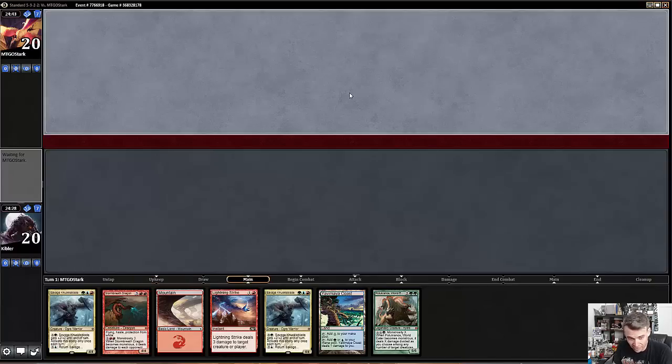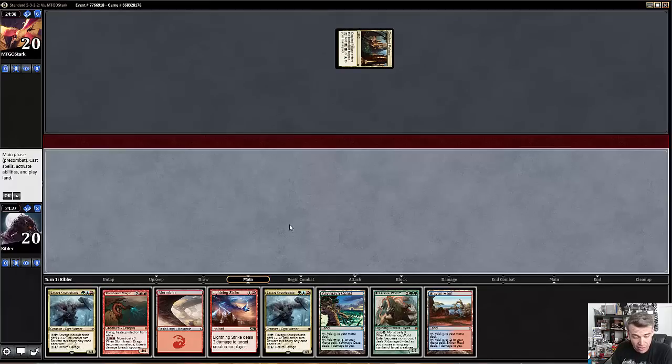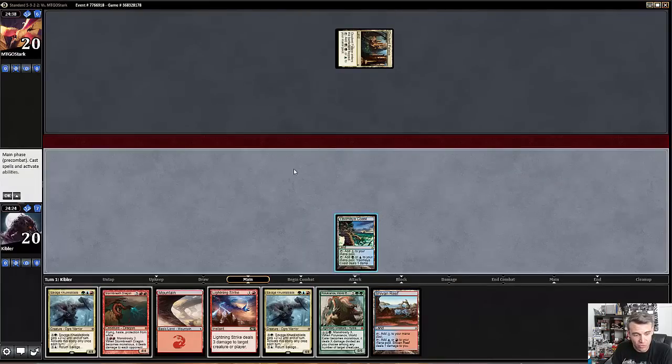It is a little speculative because we have to draw a land, but we're not gonna mulligan just based on that. Alright, perfect — we drew what we needed.